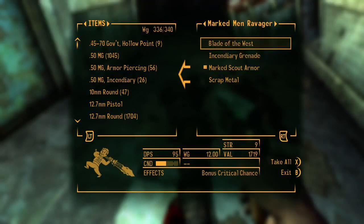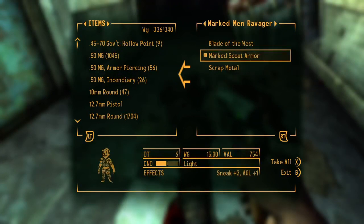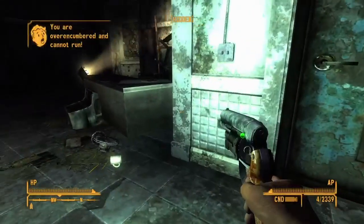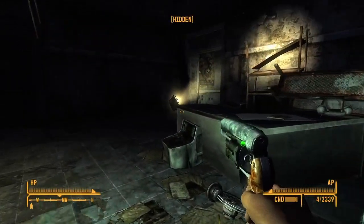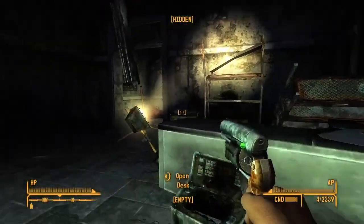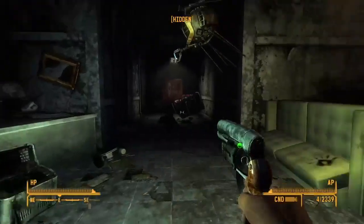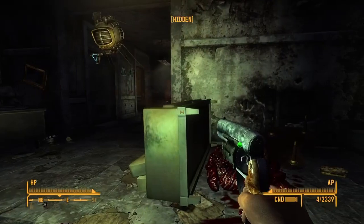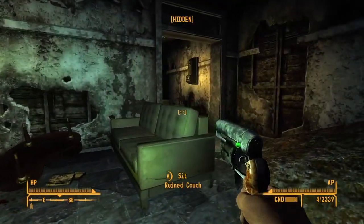Blade of the West — that weighs 12. Look at that thing. Incendiary grenade. This is worth a lot — take it for now. There's no vending machines out here anywhere, is there? Would be nice if there was. We're gonna have to drop something here. Oh wait, there's a vending machine! Cool. How handy is that?